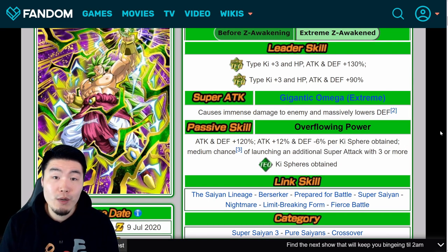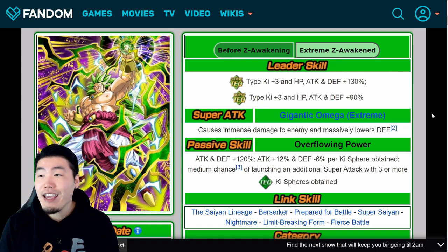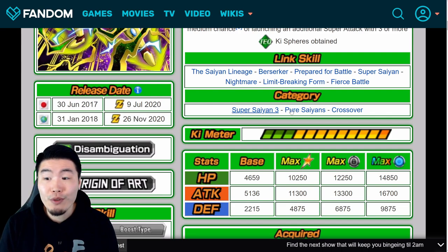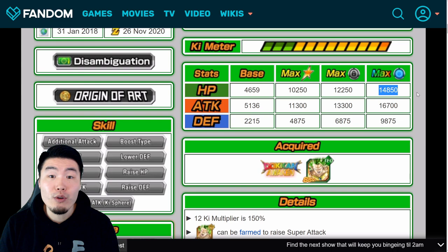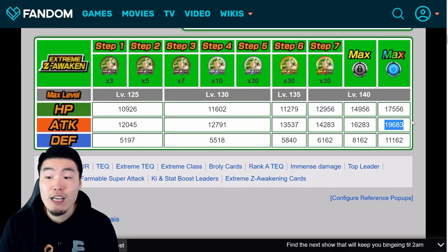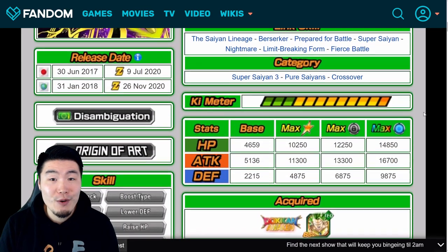He's not as impressive as some of the more recent Extreme Z Awakenings we've seen, but keep in mind he was the first 120-lead EZA on JP, coming out all the way back in July of 2020. He's just been pushed back a couple times on Global. Since then, Bandai has learned from some of their mistakes, and the EZAs for Kid Boo as well as Super 17 were both really, really good. He's coming out on November 26th, 2020 for Global — about two and a half days from now. In terms of stats, with the EZA he gets a pretty big bump: before, he had 16,700 attack, 14,850 HP, and 9,875 defense at rainbow status. After EZA, his attack goes up to 19,683, 17,556 HP, and 11,162 defense — really impressive stats, though that defense will get reduced quite a bit when you give him orbs.